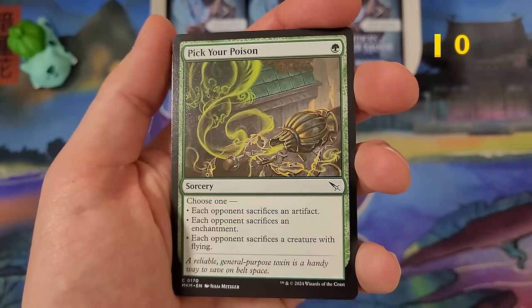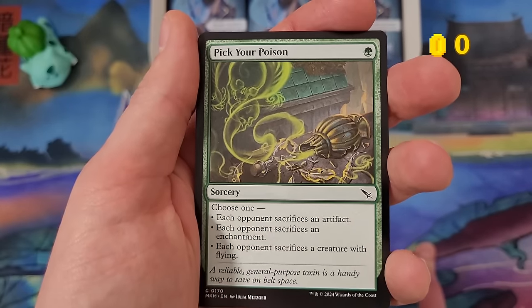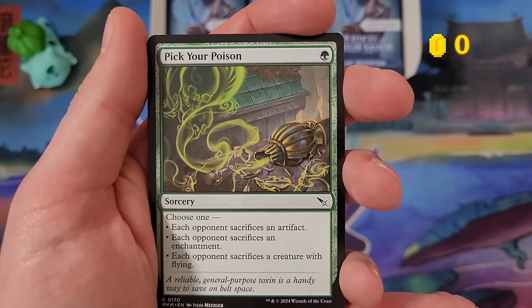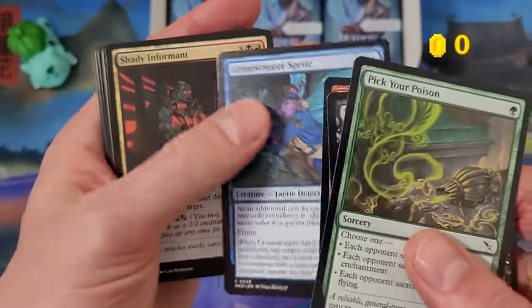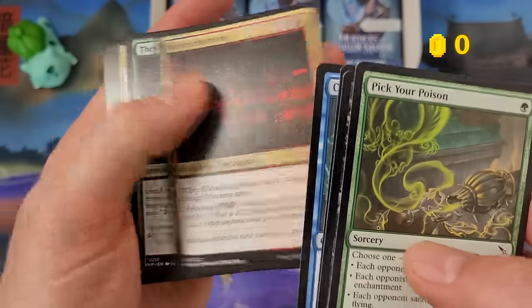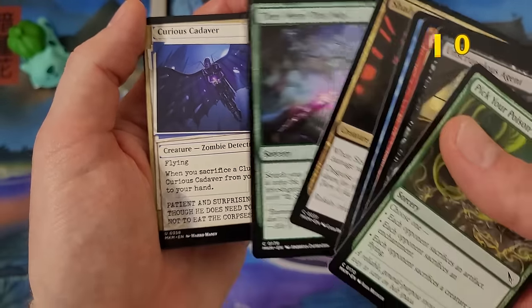I will open this play booster box now, scan each rare and mythic, see how much money is in here, how many rares we pull. We're going to start here with Pick Your Poison. I'll go through the commons and uncommons slowly for the first few packs. This one is a strong card — I played this one in the pre-release event.